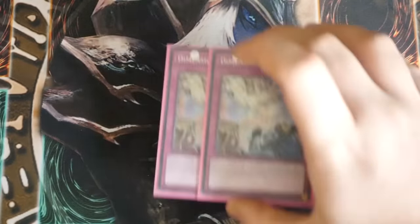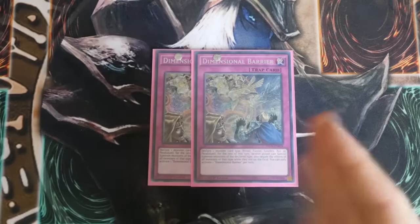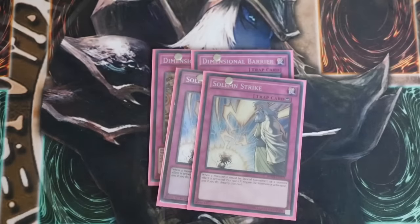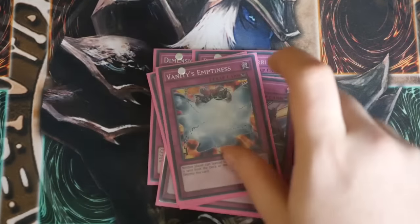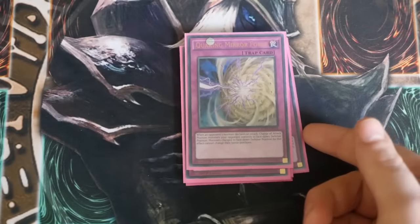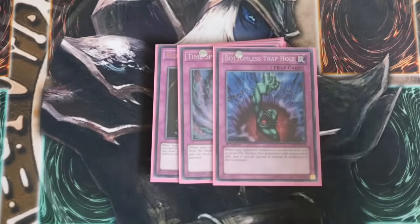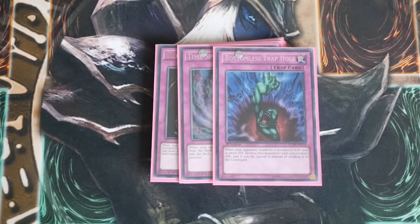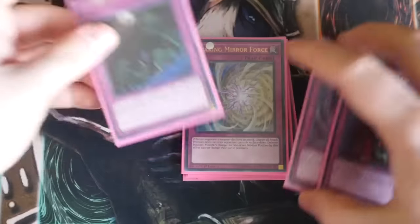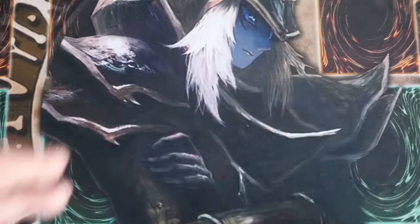Now onto your traps. You play Double Dimensional Barrier — this can easily be a triple. I put in a Quaking Mirror Force because Dimensional Barrier has clogged on me a couple of times, which is why I've dropped it to two. Double Solemn Strike, one Solemn Warning, one Vanity's Emptiness, and then your Rafflesia targets: Quaking Mirror Force — this can easily be a second Floodgate Trap Hole — a Floodgate Trap Hole, a Time Space Trap Hole, and a Bottomless Trap Hole. Rafflesia only really becomes annoying if you open or draw two of these.